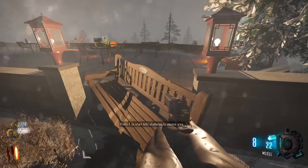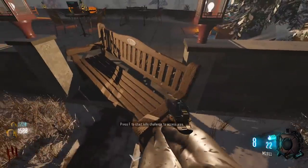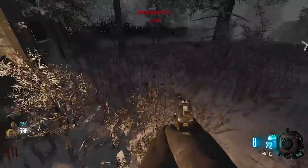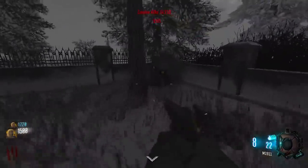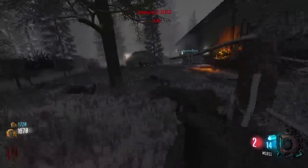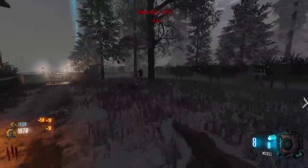Press F to start - kills challenge to access this area. Okay, 200 kills in 10 minutes. That's not gonna happen. On the wall here there's an MP7 for 1750 right where I'm standing.